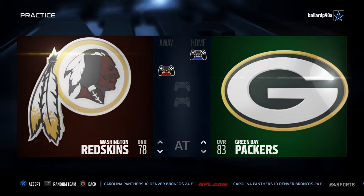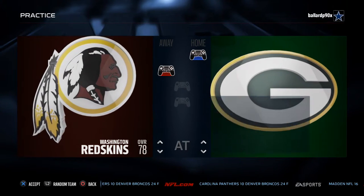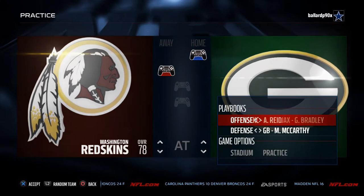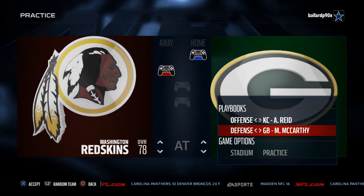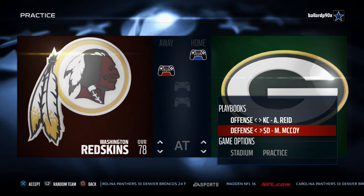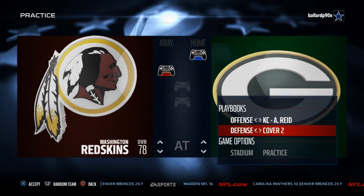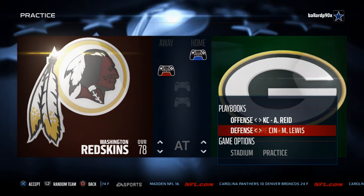It doesn't really matter what team you pick. What I like to do is pick a team that has a good quarterback and decent receivers with good route running — that's what you want to look for in an offense. The Green Bay Packers are an excellent team to utilize. We've been building an offense out of the Kansas City offensive playbook, but you could use these concepts from pretty much any playbook you're going to encounter.